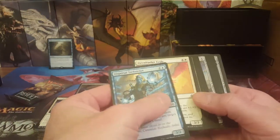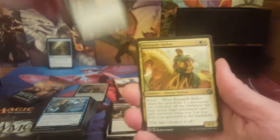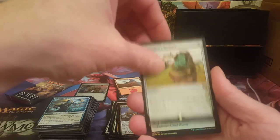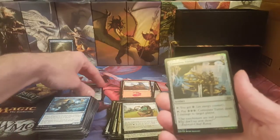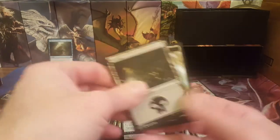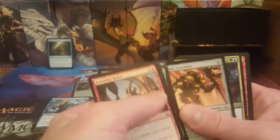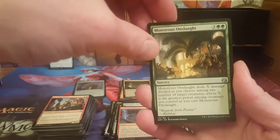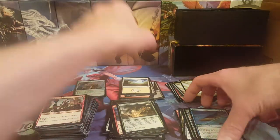Two more packs. Got a foil something — definitely an artifact. Another Consulate Dreadnought, good god how many can we get? Lifecrafter's Bestiary and oh — a foil Consulate Turret, a common. Two Consulate Turret foils in the same bundle — crazy. That's the randomness of bundles, that's why people like these sometimes, you can luck out and get some really good stuff in just a couple packs. Last pack for this opening — Rogue Refiner, Invigorated Rampage, Monstrous Onslaught, and the rare to close is Aethertide Whale. Aethertide Whale, you disappoint me.